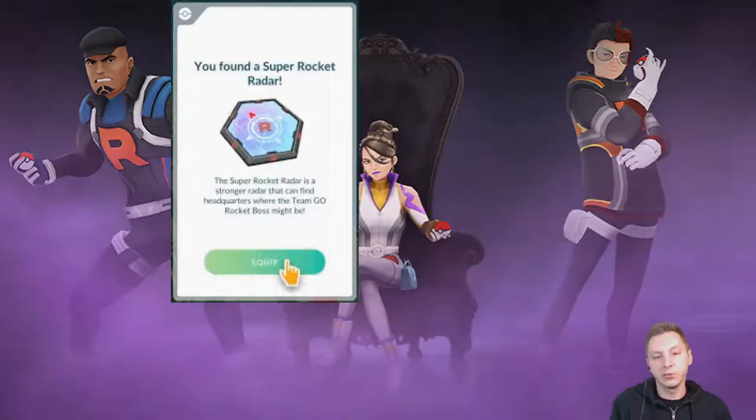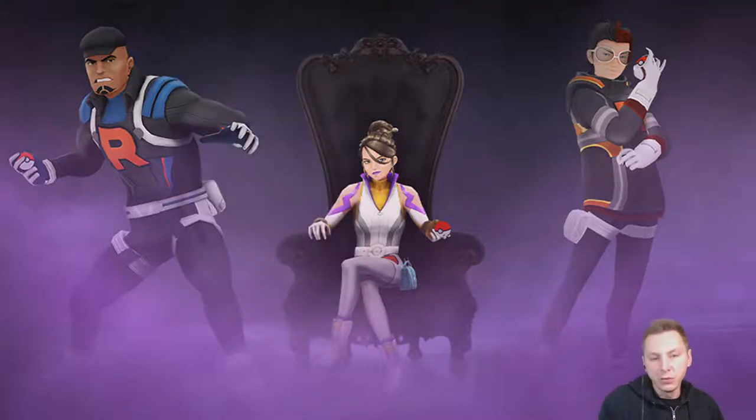Once you get the Radar, you're going to click Equipped. Once you're equipped, it will show you where they're at. And if you lose, don't worry about it — you won't lose the Radar. You can battle them and lose as many times as you want; the Radar is not going to disappear until you win.